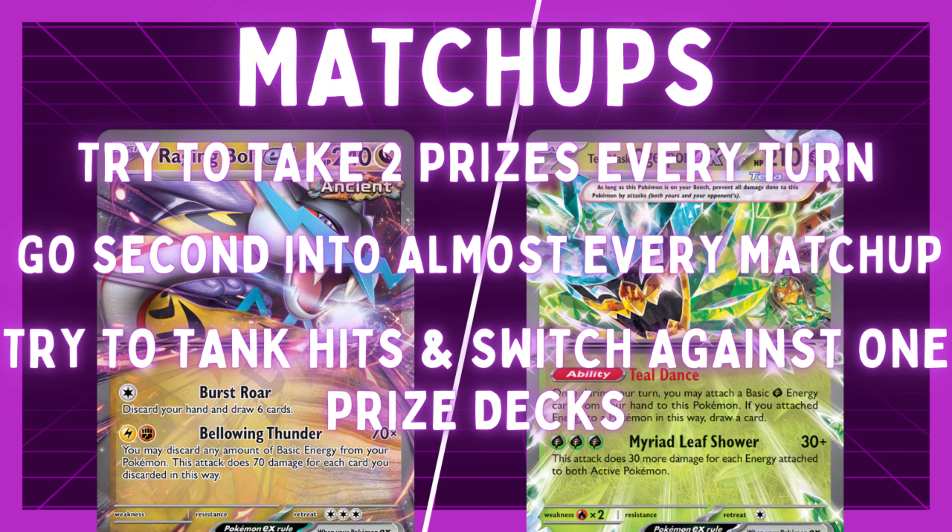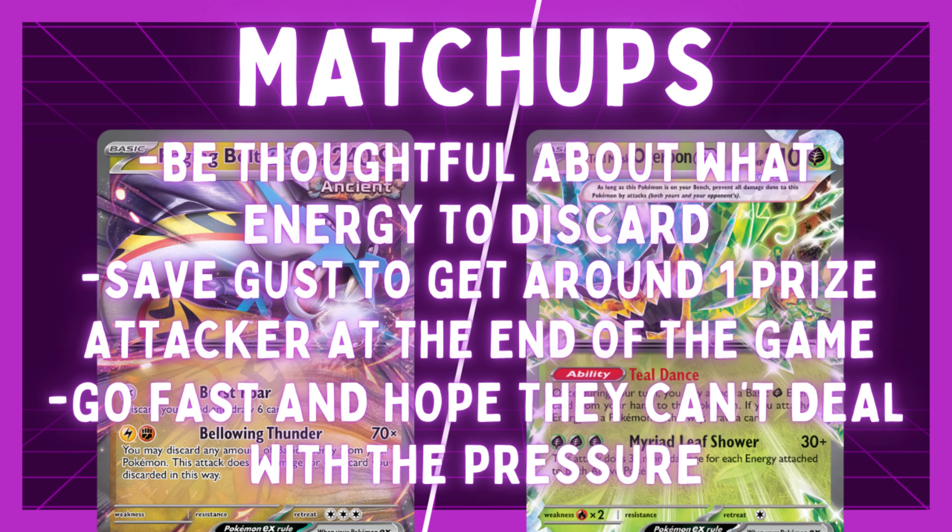Against Roaring Moon, Miraidon, and similar decks, just go second, take the first two prizes, and don't whiff a knockout. Unfortunately there's not much more we can do if we fall behind — we can try Unfair Stamp and hope they miss an attack, but that's unlikely now with Pheasantipity being so strong. Lugia can also be a really hard matchup. All we can do is go second and hope they can only put down one Lugia and try to knock it out. Sometimes if they put down a second Lugia, bench Lumineon, and can't find their Legacy Energy, that can be enough for us to win — but Legacy Energy is really what gets them ahead in the prize trade. If Lugia becomes popular enough, a Temple of Sinnoh in this deck could be pretty good.